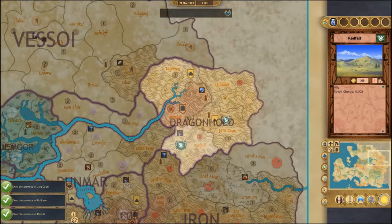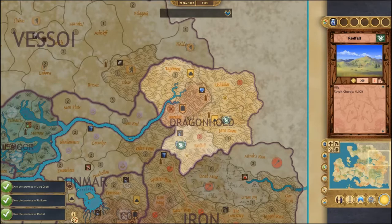Let's go ahead and take a look at another race's Warlord to see how it differs. Each race has its own interesting Heroes. In this case, my Taskmaster reads: all units you control have a minus one discipline for the remainder of this battle, and your opponent skips his next turn. This essentially gives us an extra turn at the expense of losing just a little discipline for the battle.